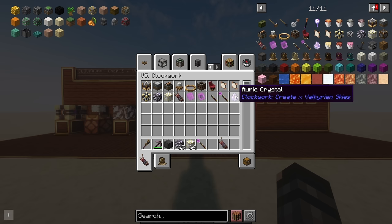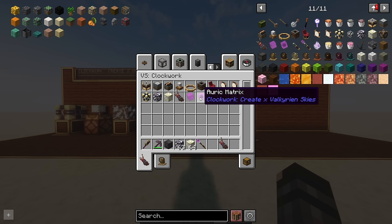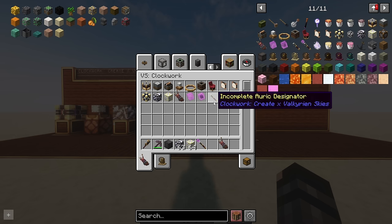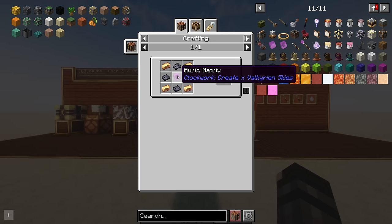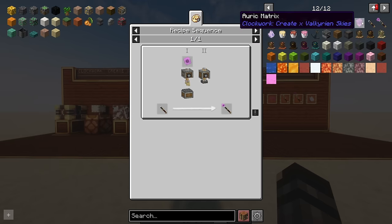So the auric crystals — you polish them to get the auric cube, and then you press it to get the auric matrix. We'll have a look at the recipes in just a sec. There's also an incomplete auric designator that you use as part of the process to build the auric designator. If we go into Just Enough Items, we can see they've added crafting recipes. The physics bearing uses the auric matrix, and actually anything that adds physics seems to use the auric matrix — for example the physics infuser also requires it.